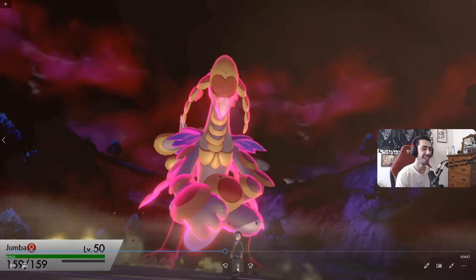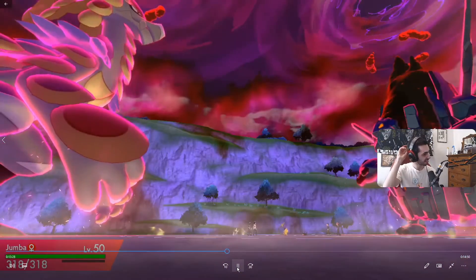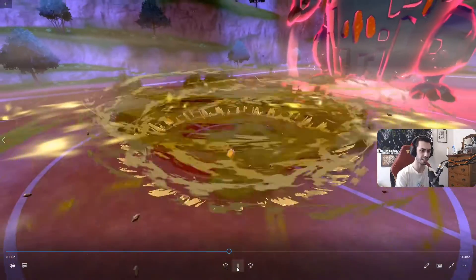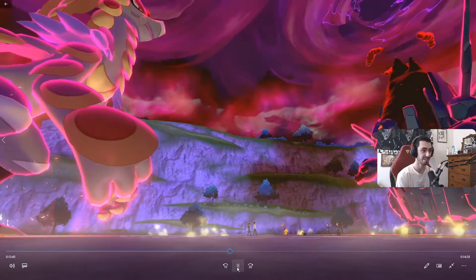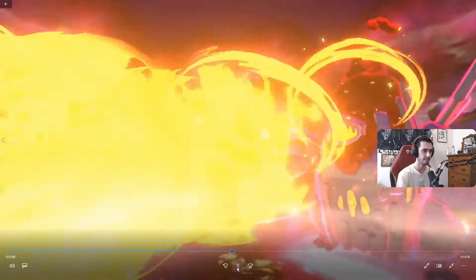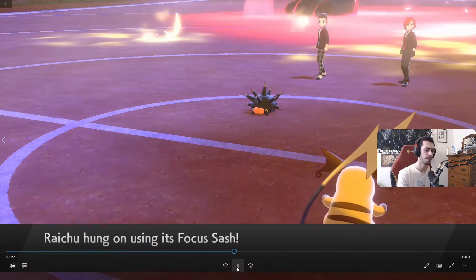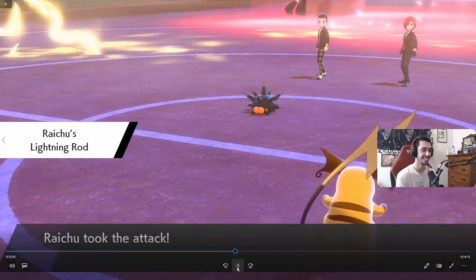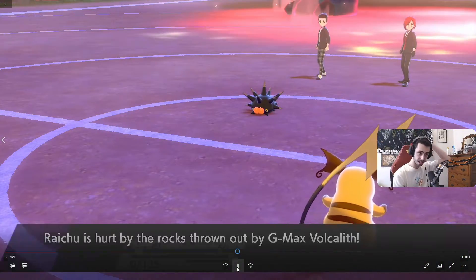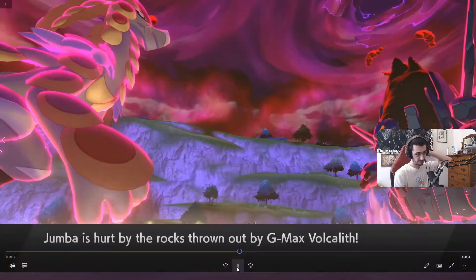Our Komodo is Life Orb, not full attack investment — it's 252 speed, 68 HP so it hits 159, and then the rest in attack. I don't actually know if we really needed the speed that much. I think we might have been able to swap the attack and speed stats, and right there if we had, that Max Quake would have killed. So that was just kind of careless EVing on our part. Unfortunately Raichu goes down to the rocks, but we do suck up a Rising Voltage which could have gone into Komodo. And Komodo's now plus one speed, which is good.